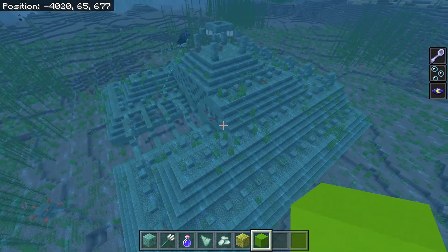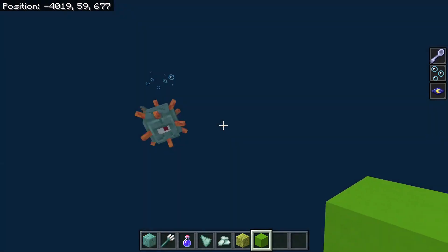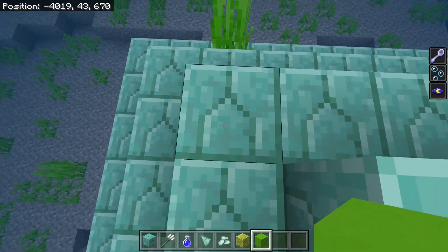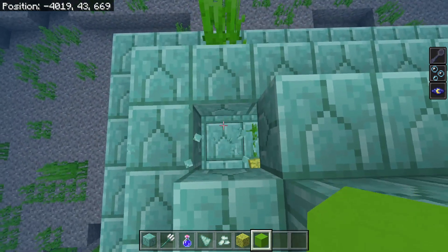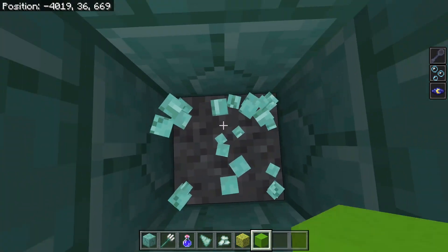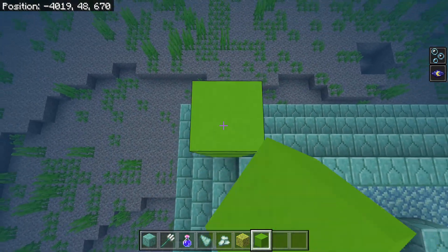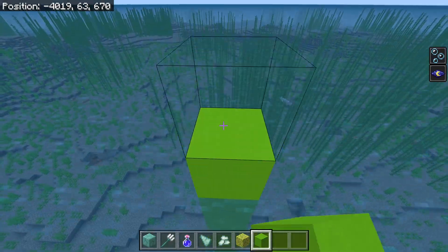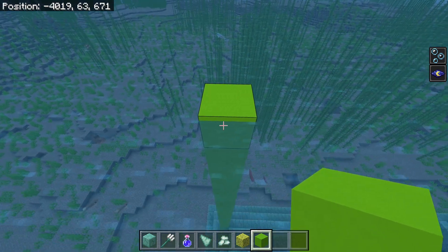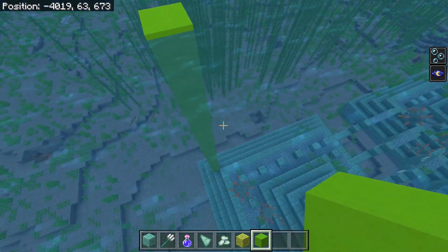There are 25 spots scattered throughout this ocean monument, and we're going to start with the first one right here. Come to the northwest corner. We're going to go one, two, three, and dig that out, coming down as far as we can go until we find gravel, andesite, stone, or anything like that. Then we pillar all the way up until we get above the water. You can put a piece of glass or a slab on top to prevent zombies or creepers from spawning on top of your pillars while you're working.